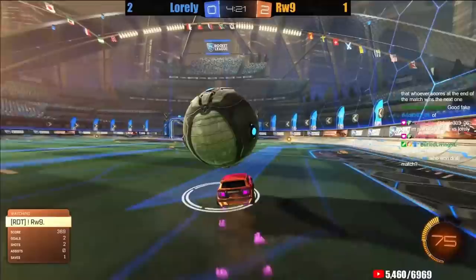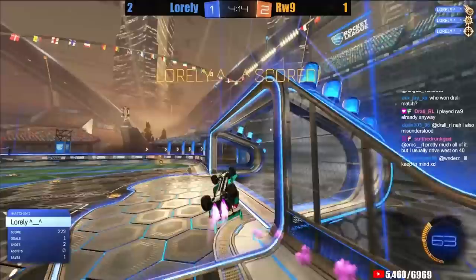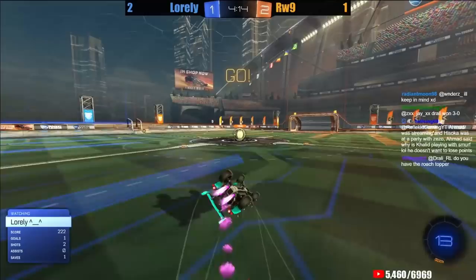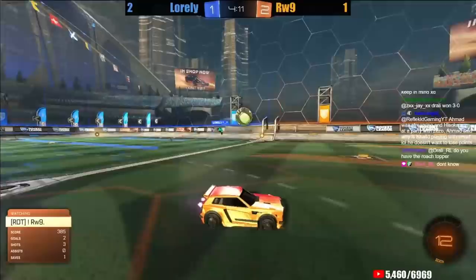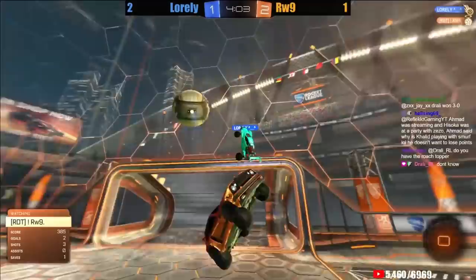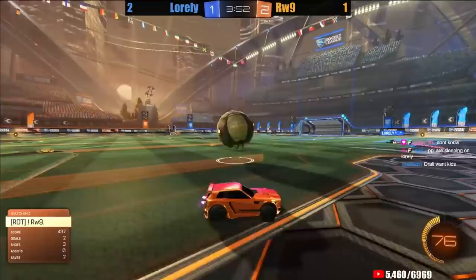7-3. Rawass going for a low dribble but gets the flip reset. Loralee able to 50 it away and should have an open net — will Rawass get back? That hurts for Loralee, should have been a goal. Rawass still up 4. Rawass — and then Loralee has a 'Lee' name as well, I don't know why I'm mixing that name up so much. Rawass up 8-3.